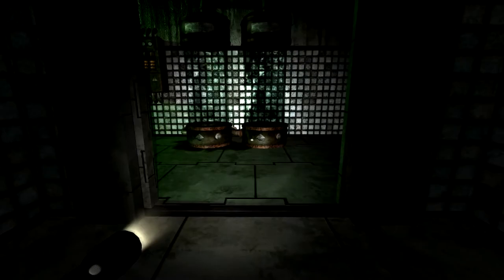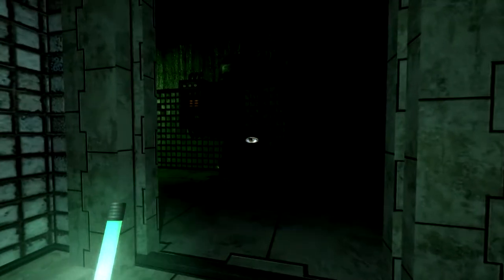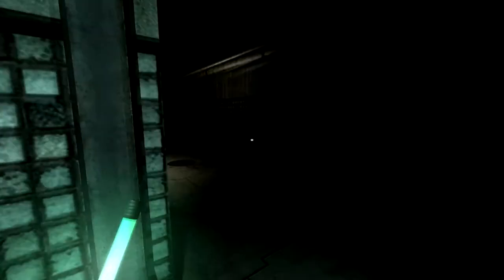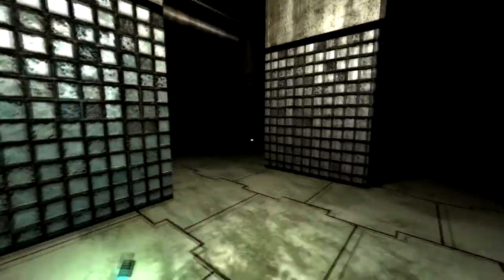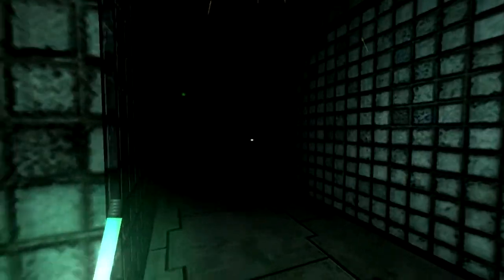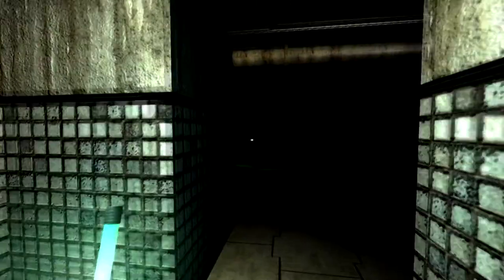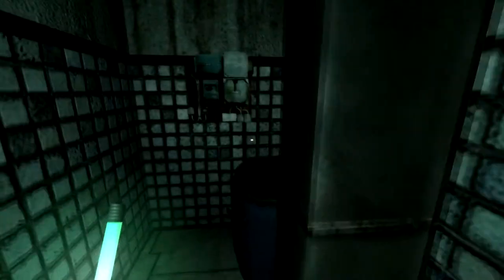Now we're in a system of cameras. Wherever you see a green light, green does not mean go here. So when the green light's gone, we run to the next part. Do we see a green light? No, we don't, so just keep wandering. You see a green light down there, so you know there's a camera down there. Sneak around. When the green light's gone, just run over here.